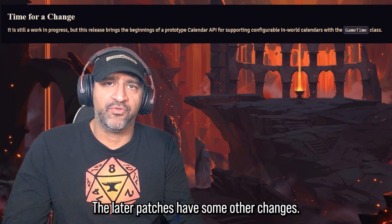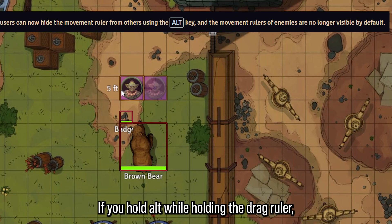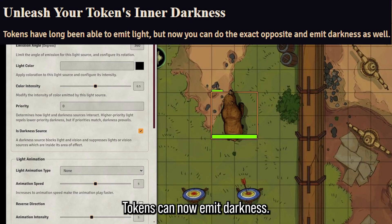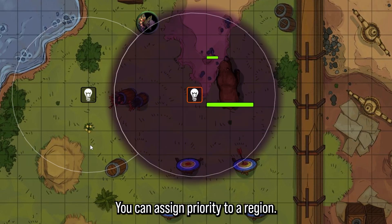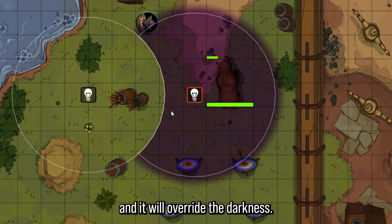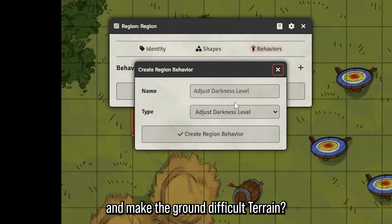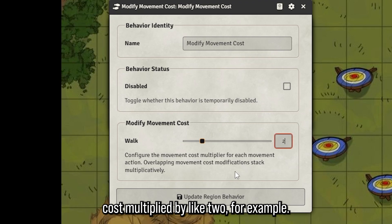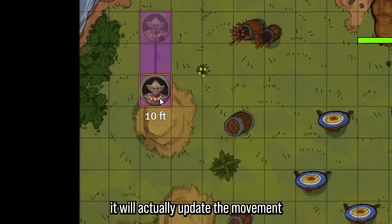Some other changes in later patches: there appears to be a calendar API, though it's still a bit janky. Holding alt while using the drag ruler hides it from other players. Tokens can now emit darkness. If you have a region of light and a region of darkness you can assign priority — for example, making a region priority one will let it override the darkness. You can also now make regions that create difficult terrain by selecting modify movement cost multiplied by two, and when you move Bobblin the movement cost will update accordingly.